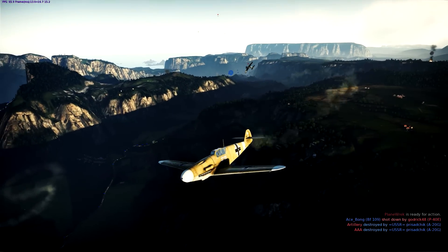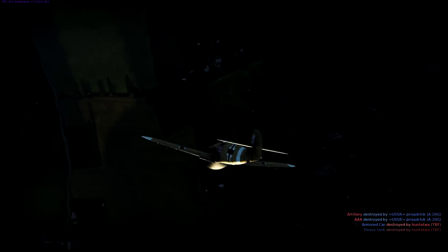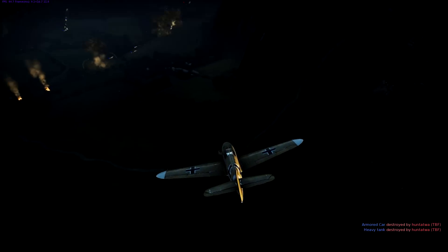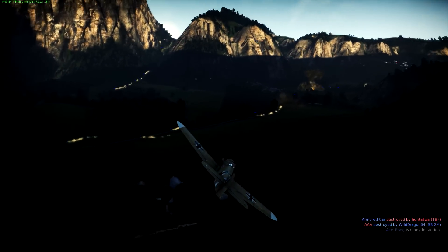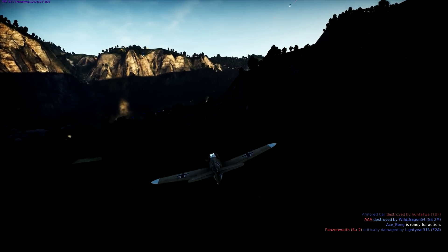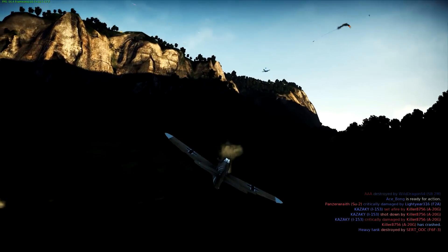You always want to enter an engagement on your terms whenever possible. This guy got a bit of a jump on me, but I know my plane's faster than his, so instead of getting in a dogfight, I just enter a dive and hit the deck. When running away from an enemy like this, it's important that you run back towards friendly players, whether it be other aircraft or ground units. Friendly AA and anti-aircraft cannons will make it much more difficult for him to get a bead on you.